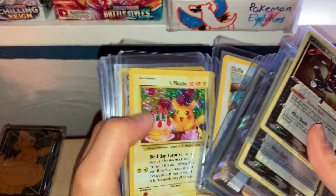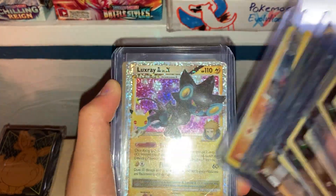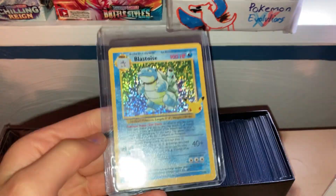Greninja gold star — I probably get one in every box, guys. Do they make celebration boxes anymore? I don't think they do, but I'm not sure. It's one of my favorite cards from celebrations — it's really nice. Let's go into the Blastoise.